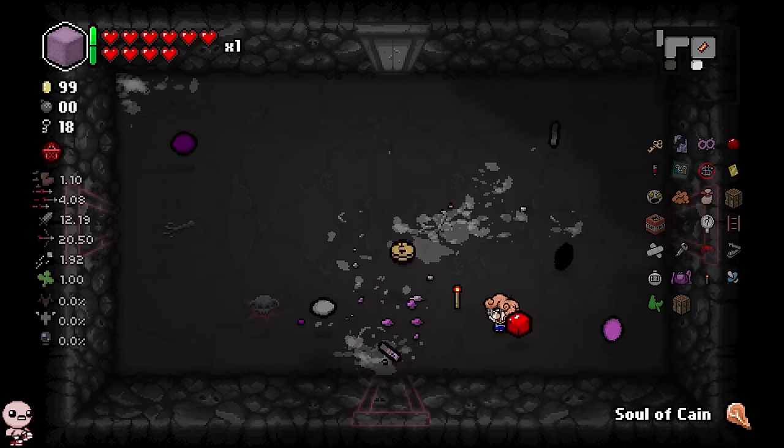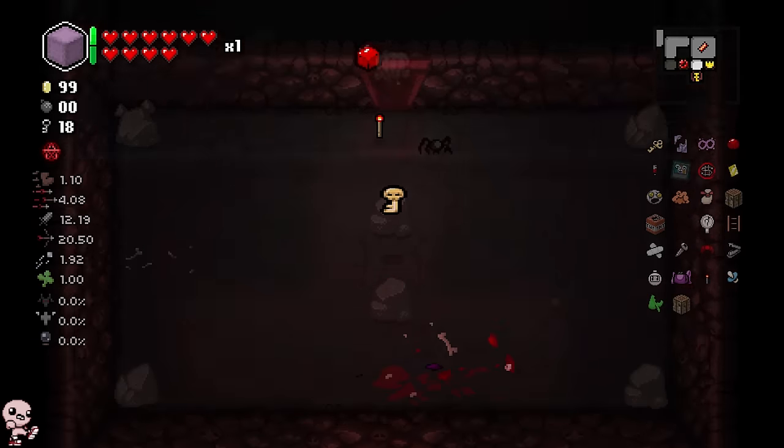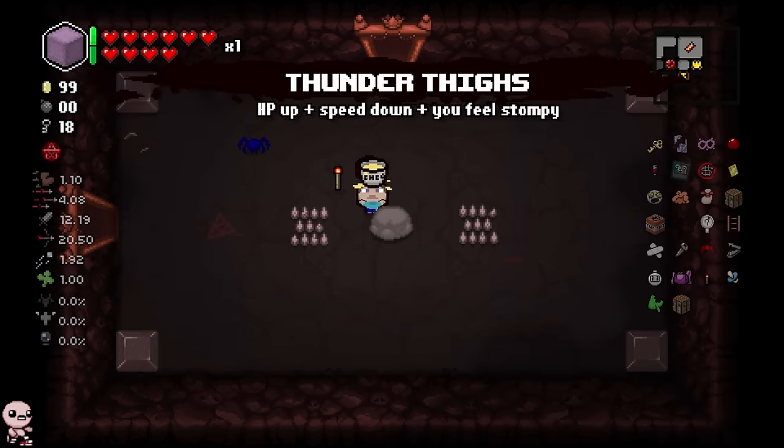A Soul of Cain — you're gonna make me look for an ultra, huh? I'll bite. I think it could be straight up here — well I got a treasure room so I don't really care what happens anymore. Hey, Thunder Thighs — should I just commit and maybe get 11 hearts? Okay, sure.